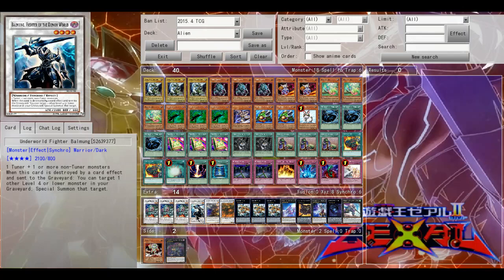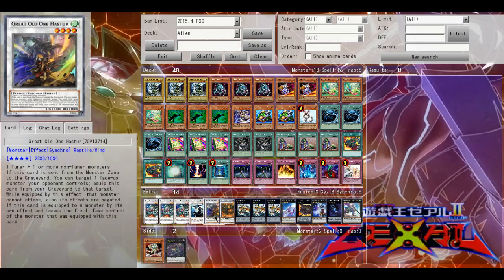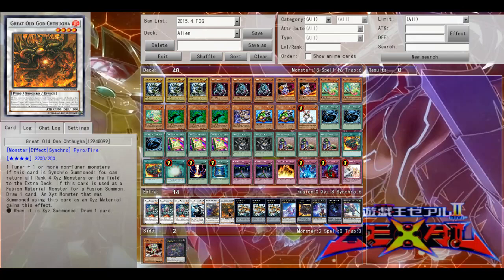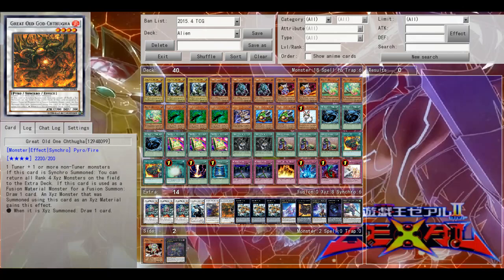Belmung is good because he lets me special summon another level four when he's destroyed. Haster and Chithuga — however you say that name — are interesting. Haster is a reptile so he works great with the deck, and you can use him to take control of one of your opponent's monsters, which is pretty useful. The fire guy — I'm not even going to try to say his name — when he's used as overlay material, and he's level four so that helps, you get to draw a card.